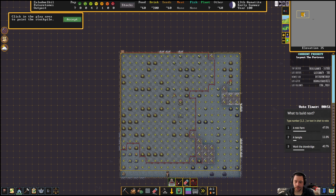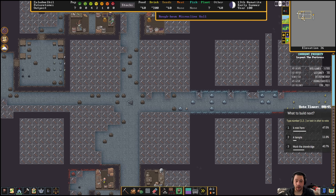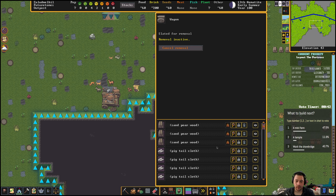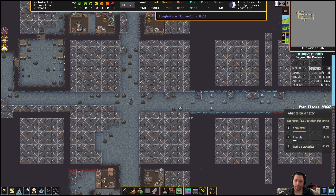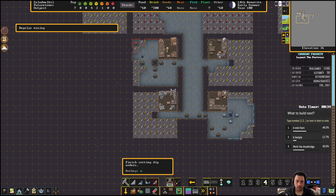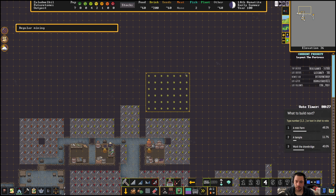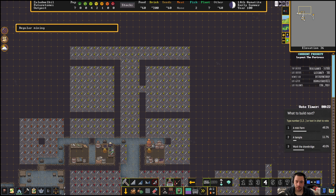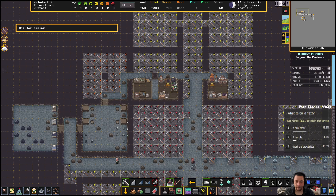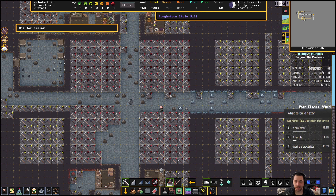The overflow stockpile is almost done. As soon as this is done, I'm going to break down the wagon so all the materials — all the food, all the stuff — is brought down to the stockpile. It is about time. I am going to set up some additional zones here. Most of the work going on here is going to be moved at some point.